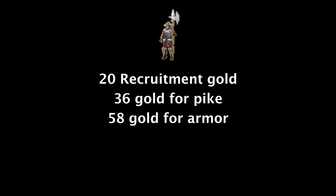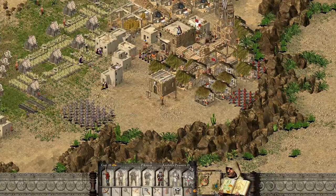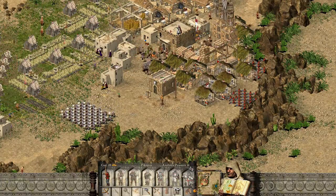Let's cover their cost first. Pikemen cost 20 recruitment gold, 1 pike, and 1 metal armor. If you buy all of them from the marketplace that would be 114 gold in total, but we don't care about that. What we're gonna do is make a pole turner's and an armorer's workshop. They cost 100 gold each, that's 100 less gold cost than macemen and swordsmen already. The only thing that might suck is the iron cost. Buying armor or iron is simply not worth it. So overall they don't cost much — they're even cheaper than macemen.